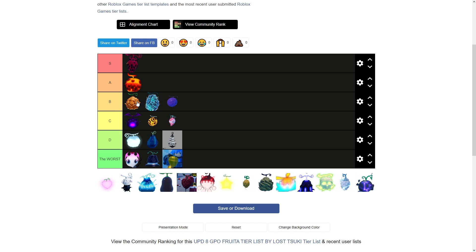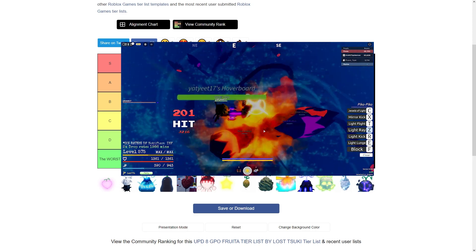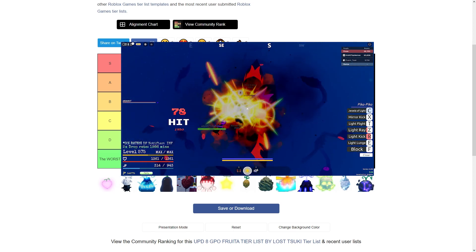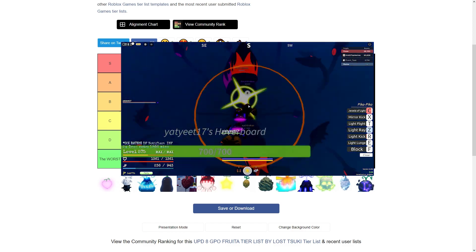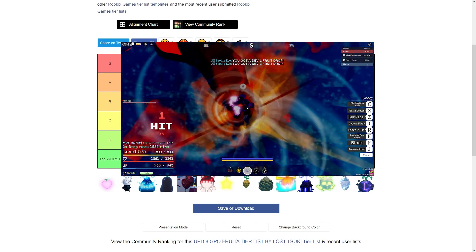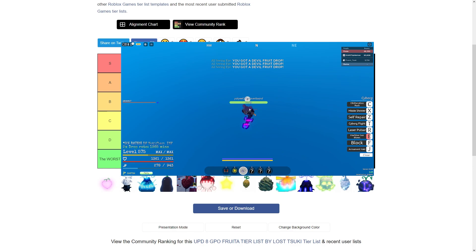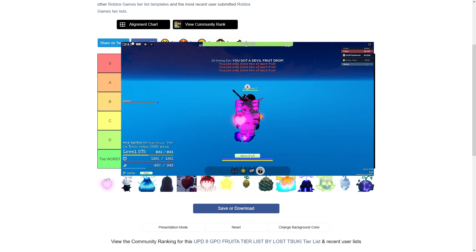Next is Mago — solid A tier, high A tier, almost S tier, but I'm not going to put it there because of the nerfs it's had. They keep nerfing Mago but it's still very solid for both PVE and PVP. Good damage, solid burn damage, good ultimate for PVE, has block breakers — one being really good. The only bad thing is no mobility. But Mago is so solid; you can easily grind and do the new bosses with it.